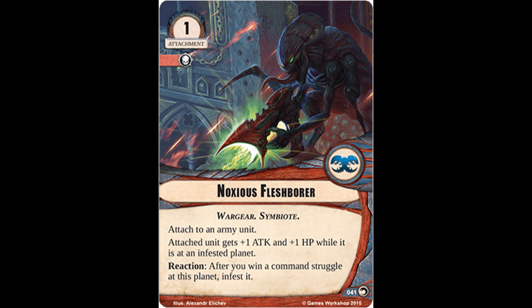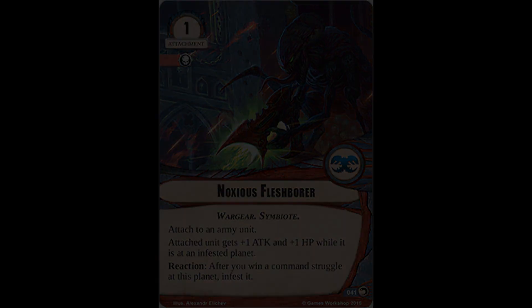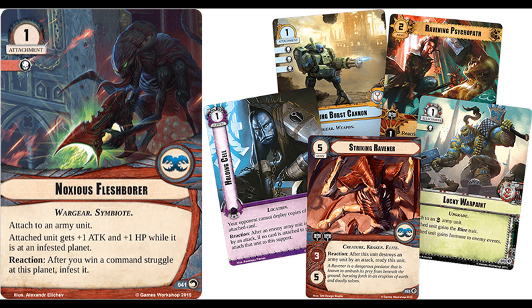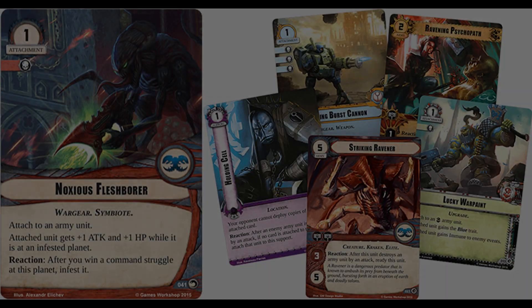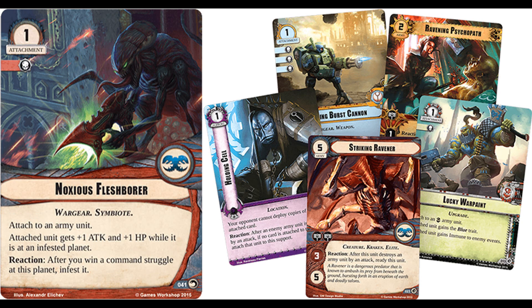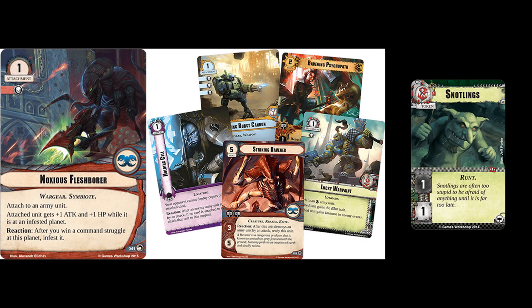Of the pair of Tyranid elite units we've seen spoiled thus far, both are entirely eligible to have affixed war gear. The Striking Ravener — a 3-attack, 5-hit-point, 5-cost army unit — has the reaction: after this unit destroys an army unit by an attack, ready this unit. So if you can manage to destroy even a single enemy unit, with that same printed attack value as the Lurking Hormagaunt, if you're suddenly able to keep continually swinging for four, the number of enemy units you can potentially destroy is absolutely absurd. Even keeping in mind that it has to be army units you're destroying, if your opponent has a token sitting at that planet, that might as well be your last target to trigger that readying effect as much as possible.